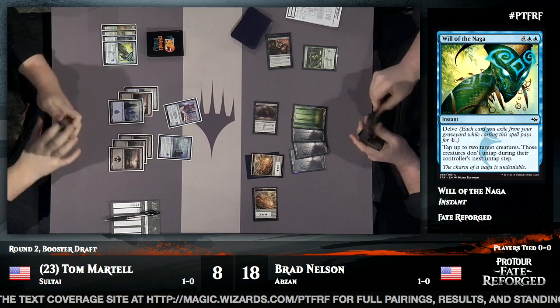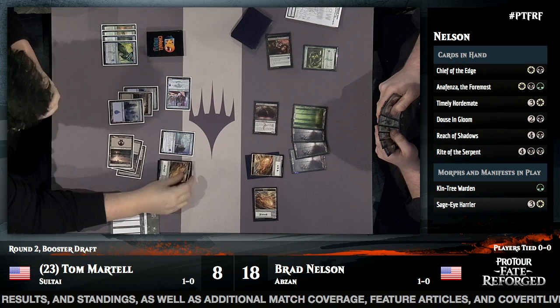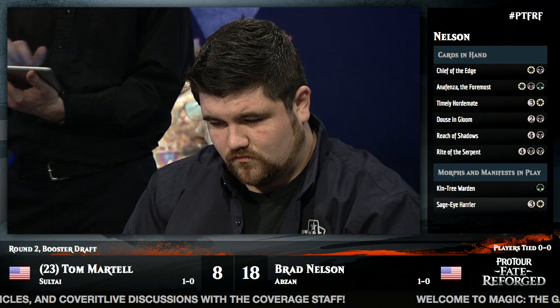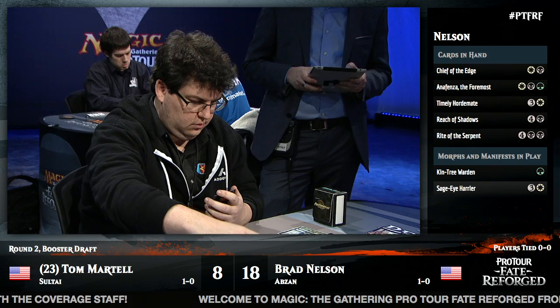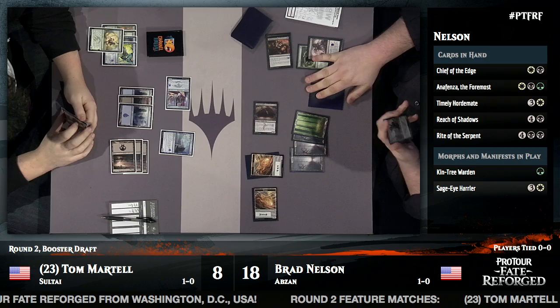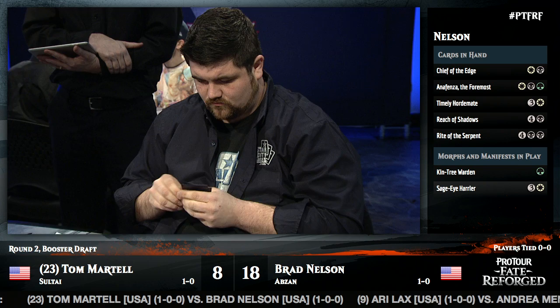No white mana and no fifth mana for Brad Nelson. Brad's holding Reach of Shadows and Timely Hordemate but can't cast them. Tom adds a Morph — likely a Temur Charger. Brad uses a removal spell and draws up plays. A huge draw for Brad: he hits both five mana and his white source.